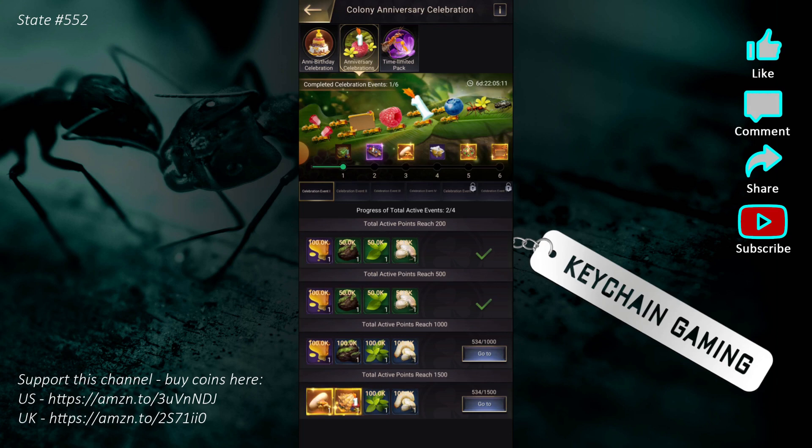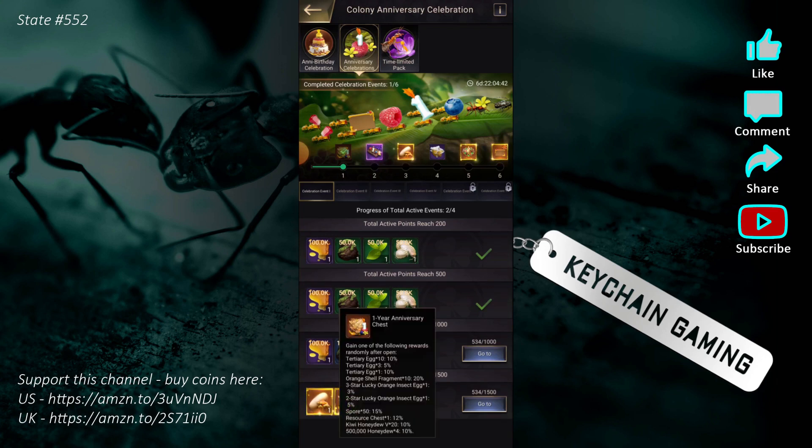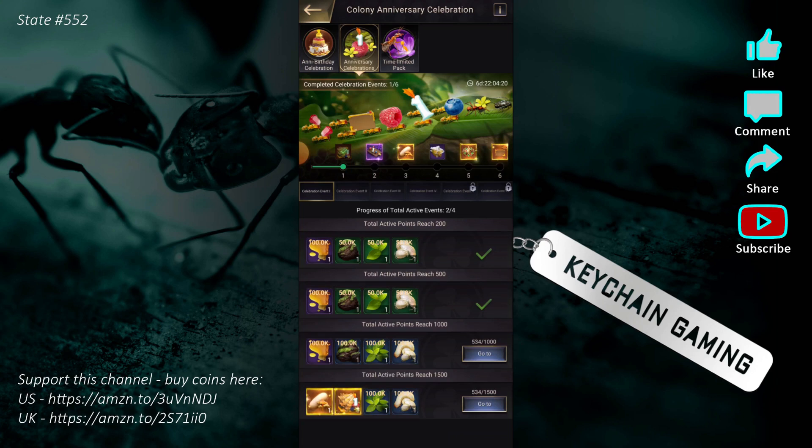The second piece is the alliance celebrations — and this one is whale bait. Each day has different requirements. Day one is 1,500 activity points, so just doing your daily activity earns the points needed. The chests could be good — you can get orange shell fragments, tertiary eggs, a 3-star lucky orange insect egg, a 2-star insect egg, spores, and a 10% chance at 10 eggs. It's a loot box, but hitting 10 tertiary eggs would be fantastic.